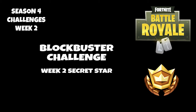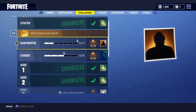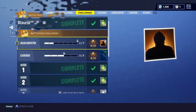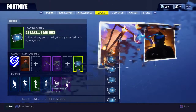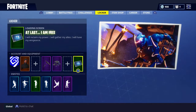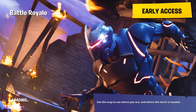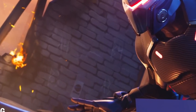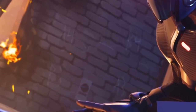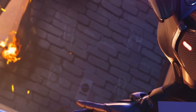Hi everyone, we're looking at the blockbuster challenge for week two of Fortnite Battle Royale. If you've completed the challenges for week two, you'll find that the blockbuster photo has released for your load screen. If we go in and take a look at that, you'll see that it is again based at the prison. If we zoom in on the wall, you'll find that there are four coordinates: A4, B4, B3, and A3. So let's go take a look at the map and see how that works.